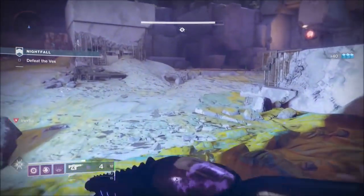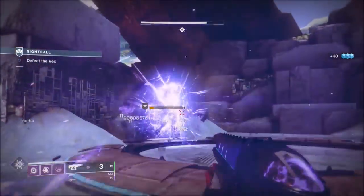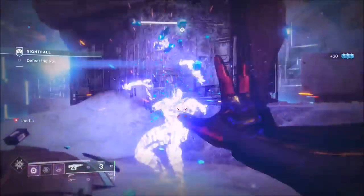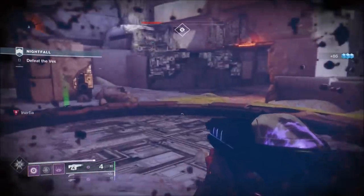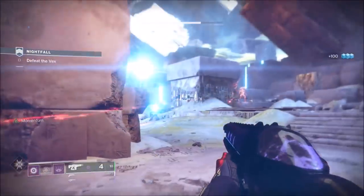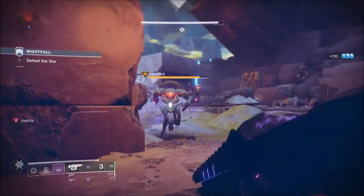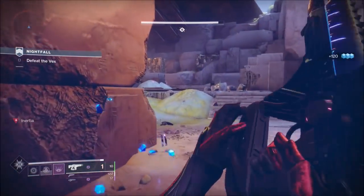Because I was testing out a character I don't normally use with weapons I don't normally use, I just went for the bog-standard approach — wipe out a section and then move on. This area where I'm going now is your safe haven, so you can go here and you'll be fine. As you can see, the minotaurs don't like it when you've got void.